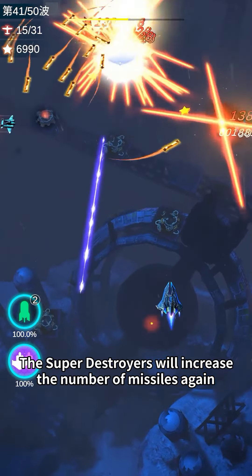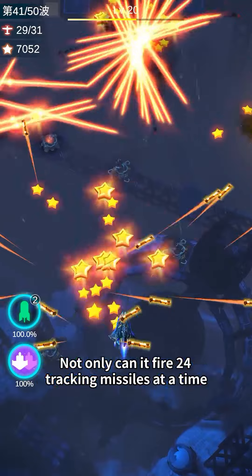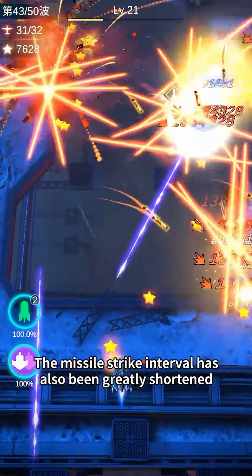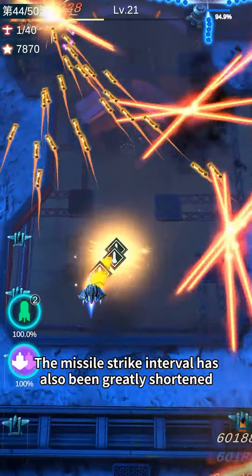The super Destroyer increases the number of missiles again. Not only can it fire 20 tracking missiles at a time, the missile strike interval has also been greatly shortened.